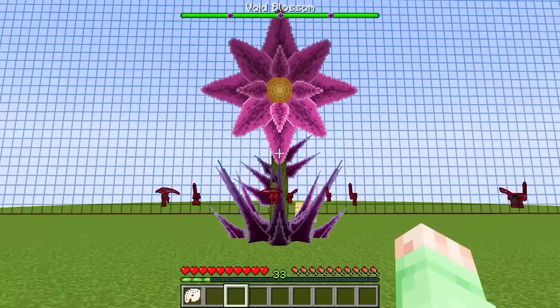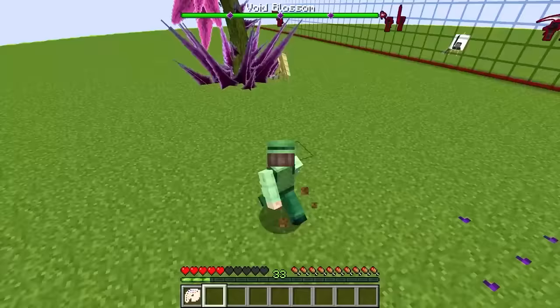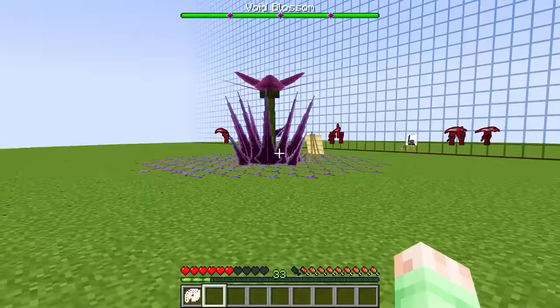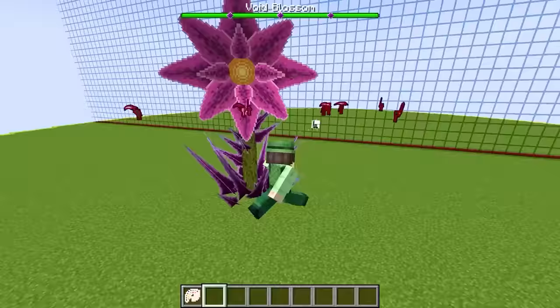I'm gonna go in survival mode near this thing. Hello Mr. Flower - it's looking everywhere I go. Why is it going underground? It's shooting massive spikes out of the floor! This thing is insane - stop trying to kill me Mr. Flower! What's it doing now? It's doing more spike attacks - oh my gosh there are so many spikes. I gotta go in creative mode before I die!